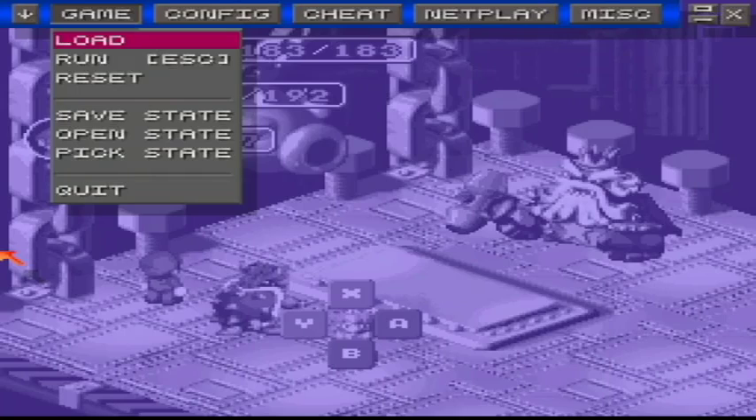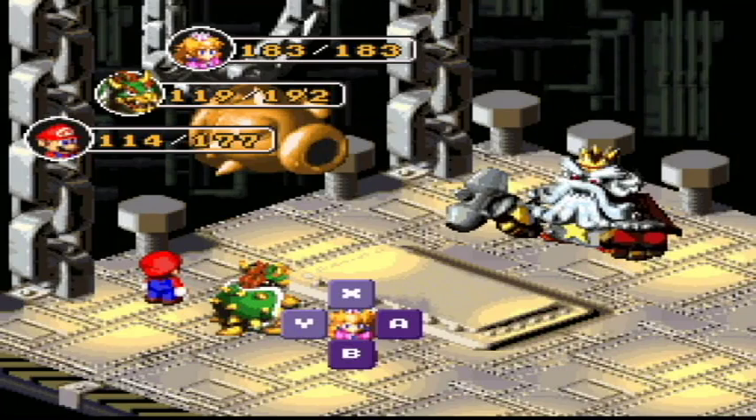Hey guys, and welcome back to the finale of Let's Play Super Mario RPG: Legend of the Seven Stars. In the last episode, we made it through most of Smithy's factory, got through all his defenses, and now we're at Smithy himself. So let's get started.